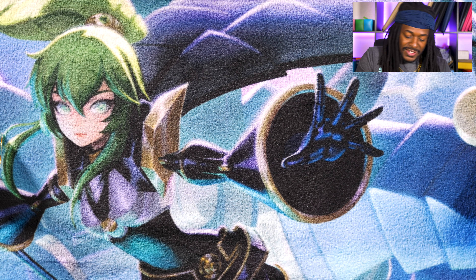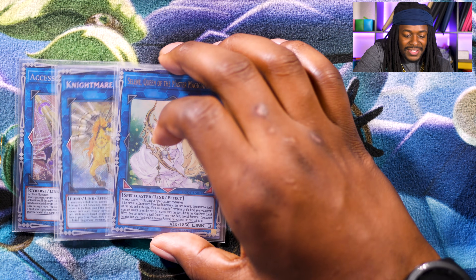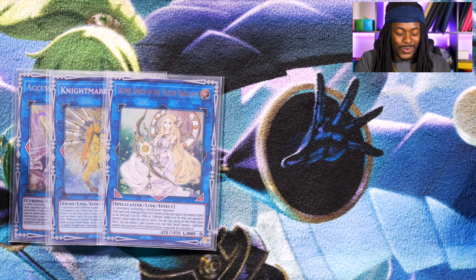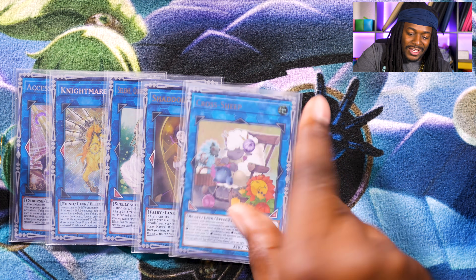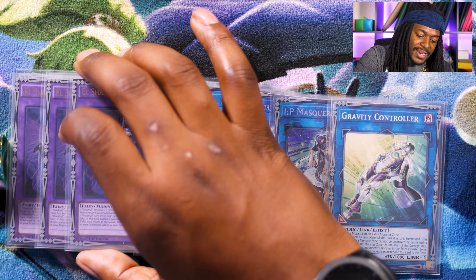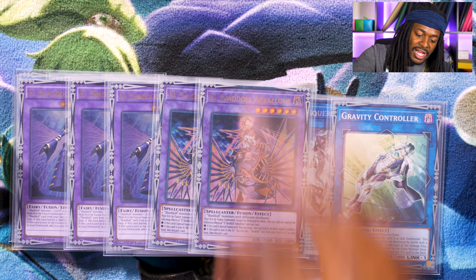Moving on to the extra deck: one copy of Access Code Talker, one copy of Unicorn, one Selene — you can drop Selene, she's not really amazing, and if you want to play Apollosa Bow of the Goddess that's fine. For Access Code Talker you can also play Apollosa Bow of the Goddess or Borrel Sword Dragon if you can't afford it. One copy of El Shadoll Construct, one Cross Sheep, one Artemis — buy this card. One copy of IP Mascarena, Gravity Controller. I'm not 100% sure what I want to do for my fusions — currently I run three Construct, I want to drop it down to two. Two copies of Apollosa and two copies of El Shadoll Winda. That is all for Shadolls in the 2020 format — making a reference throwback to 2014, Shadoll is back in Yu-Gi-Oh! contention. The meta is ready and it's ready to take some names.